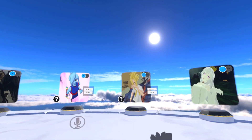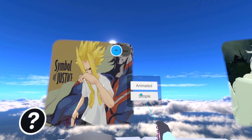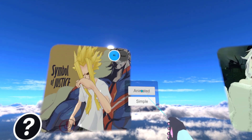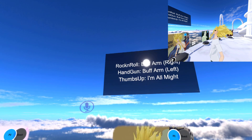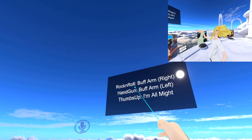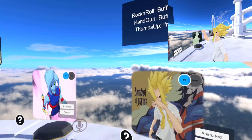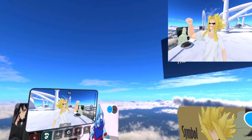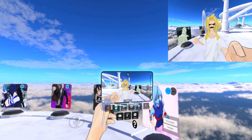We're going to go to the far right section. Once you cross this little bridge, it's going to be the fourth one from the right — one, two, three, four — and there is the thin might one. They have a simple version without animations, but we're going to use the animated one so I can show off the animations. If you did rock and roll with one arm, you'd get the buff arm All Might.